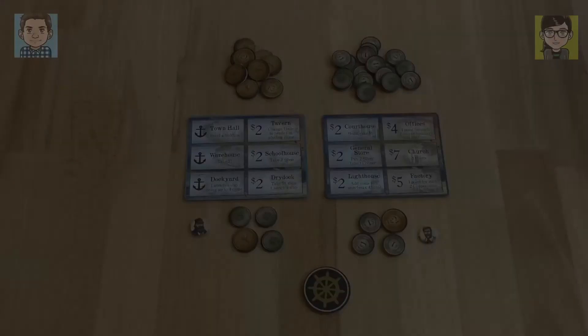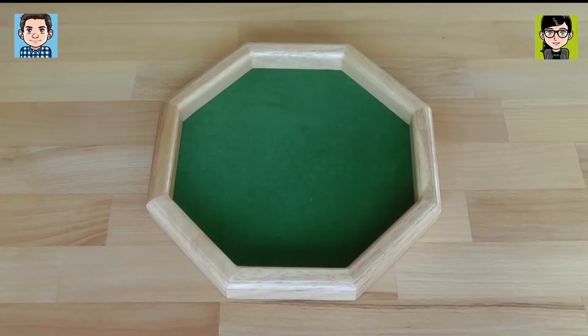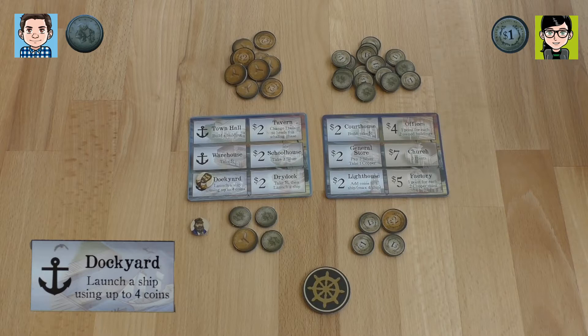We're going to determine who's starting player and you're going to flip a coin. Tails will start, so that means I get to start. I have the yellow captain as my worker and I'm going to go to the dockyard — one of these three buildings with the anchor — so I get to launch a ship with up to four coins. I will take three coins.